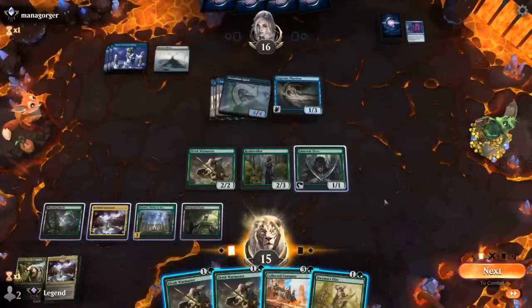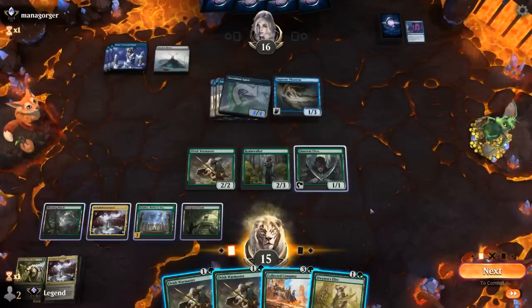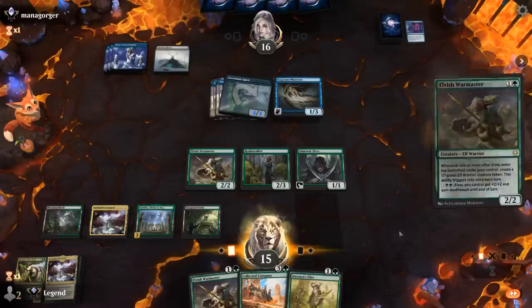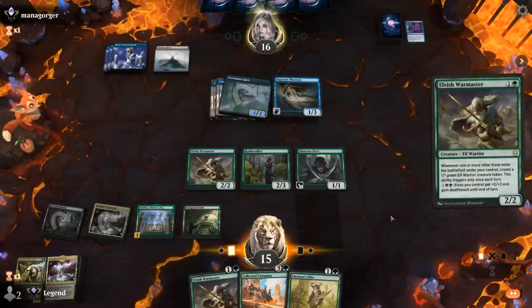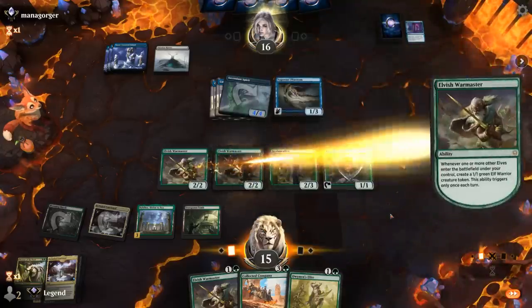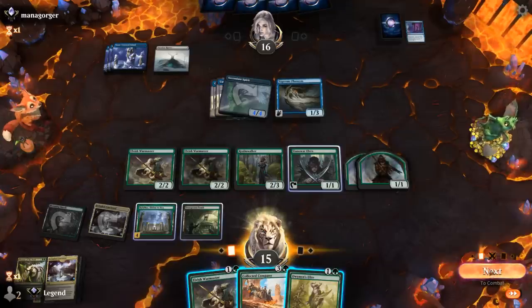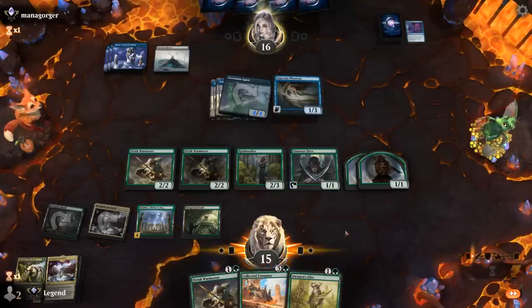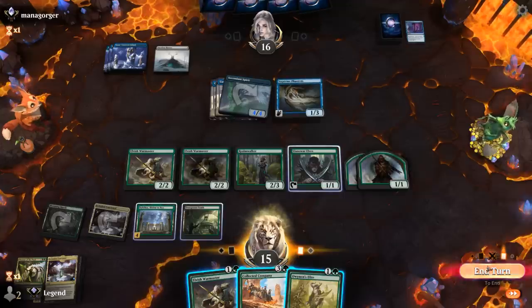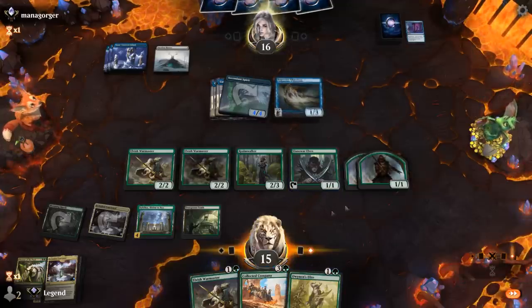Land on top, so we could try an Instant Speed Collected Company, but that's unlikely to work out. Instead, probably go for Warmaster. If that resolves I can activate Nykthos and still play two more creatures, or maybe go for Instant Speed Company now — that sounds pretty nice. Opponent is likely to level up Ascendant Spirit, and then in response we may want to Company. I don't think I'm attacking into Faceless Haven. By using Company on the opponent's turn, we trigger Double Warmaster once again.